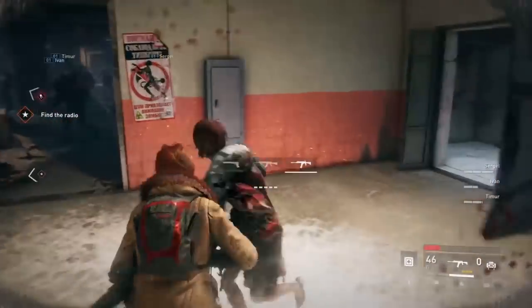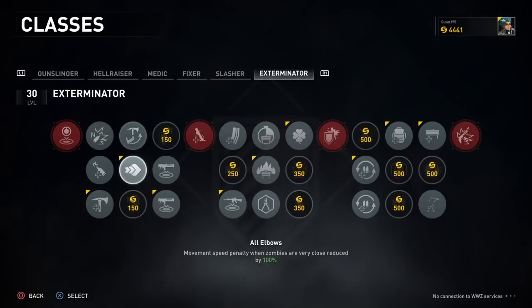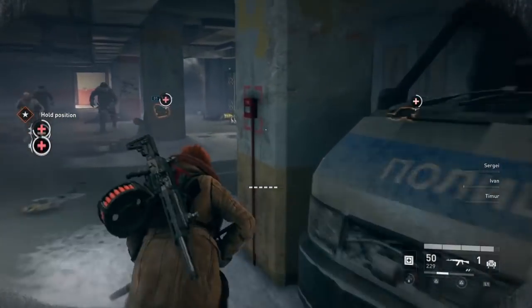Seeing that this class is no good in close combat, for the second column I went for All Elbows, which removes the speed penalty you get when zombies are close. This is good for running away and repositioning if surrounded by zombies.